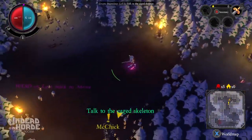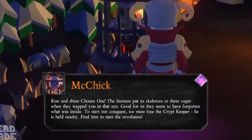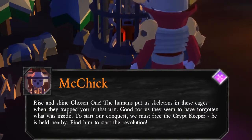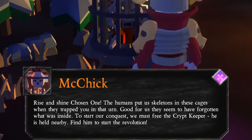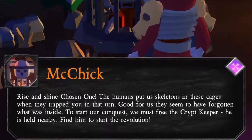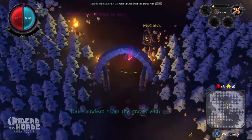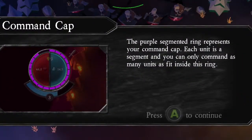Talk to the caged skeleton. Rise and shine, chosen one. The humans put skeletons in these cages when they trapped you in that urn. Good for us - they seem to have forgotten what was inside. To start our conquest, we must free the Crypt Keeper. He is held nearby. Find him to start the revolution. Raise undead from the graves with RB. The purple segmented ring represents your command cap. Each unit is a segment, and you can only command as many units as fit inside this ring.